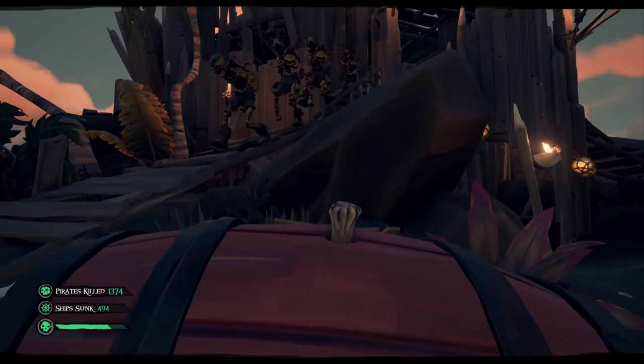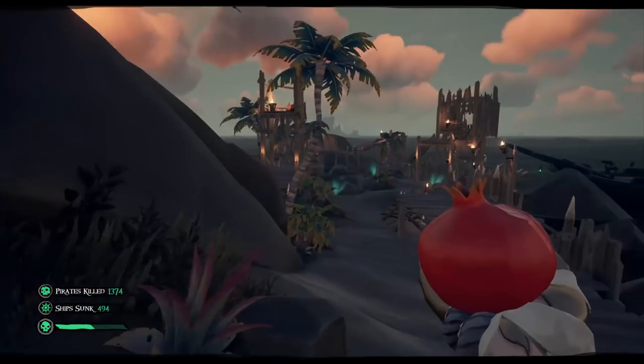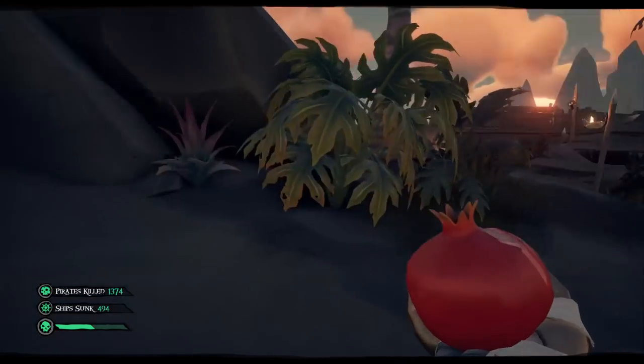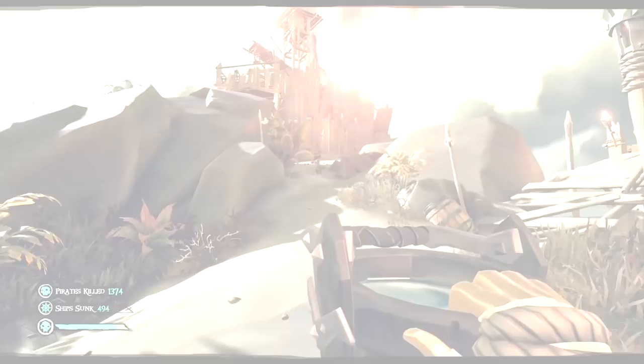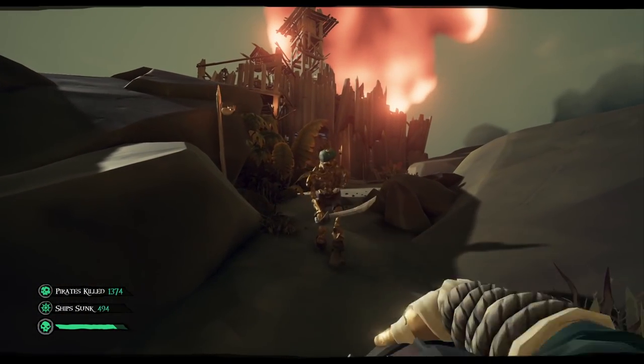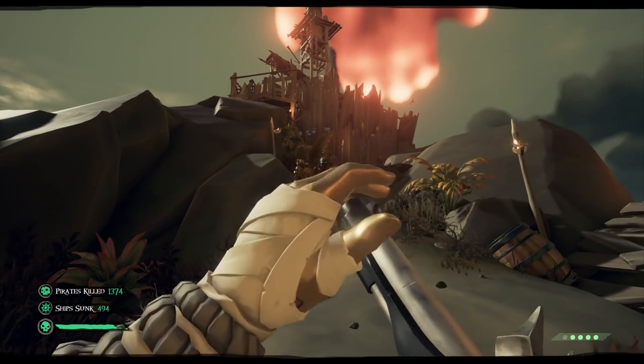Gold Skeletons are highly resistant to swords, so be sure you use ranged weapons and powder kegs to kill them. They move very slowly, and if exposed to water they will pretty much stop completely. While wet, they also become more vulnerable to ranged damage, so make sure you get your buckets out. Also, if you're curious, puke does nothing to them.